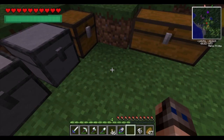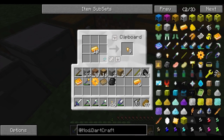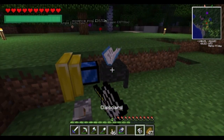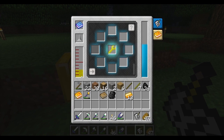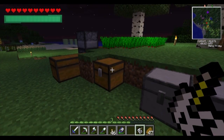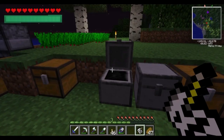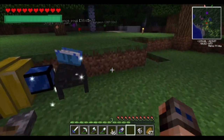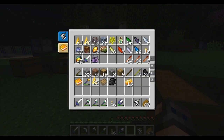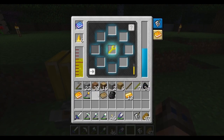I want to make one more thing — a Force Wrench, which I think is like this. Force Wrench. You need to put force into it. Do I have enough? Just enough. The reason I want this is because it allows you to pick up chests and keep their inventory. I'm going to have to put some more force in this thing.